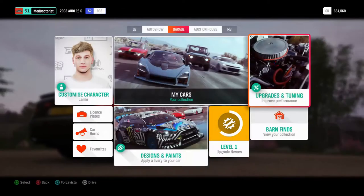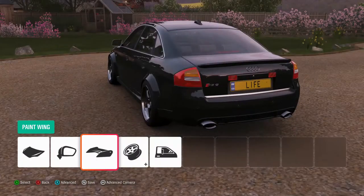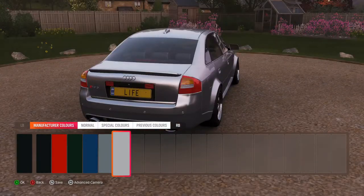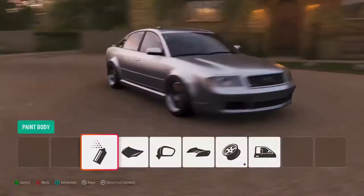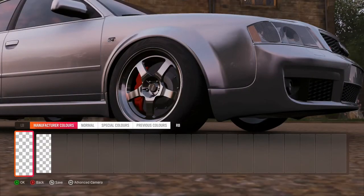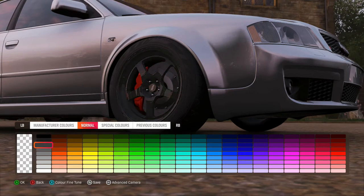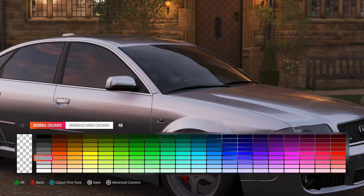Now on to the painting. We need to find the perfect silver — it was a really bright silver. Maybe it's that silver. Yeah, that is pretty much spot on. Then the wheels we'll make slightly darker, go with semi-gloss. And then we'll leave the windows alone — actually, can we tint them slightly? Because they were tinted slightly, if I remember correctly. So that should do it.